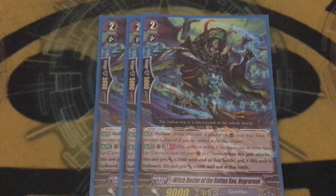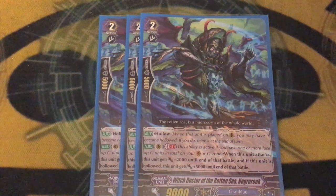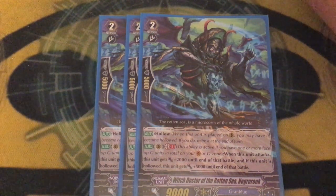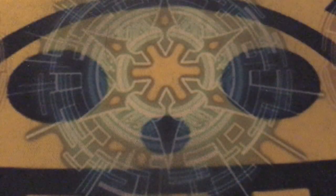Next we have the Witch Doctor of the Rotten Sea, Negrorook — hollow, GB1: when it attacks, it gets 2k, and if it's hollowed, it gets an additional 5k, so it's basically a 16k beater if it's hollowed. Fucking beat stick, that's all I gotta say.